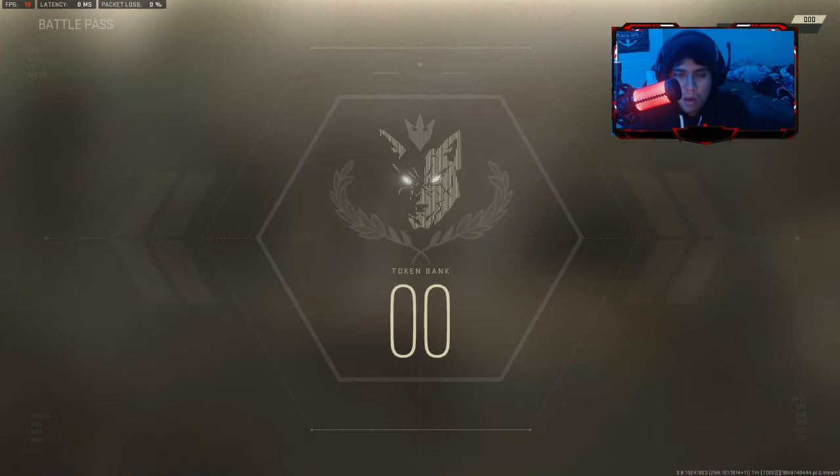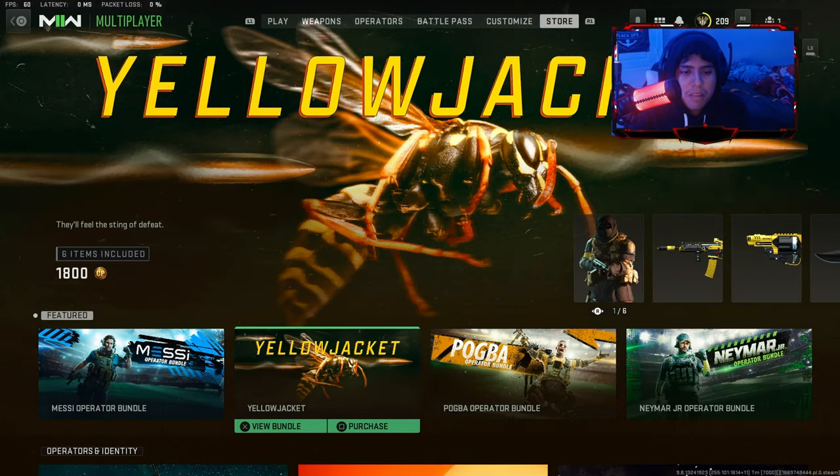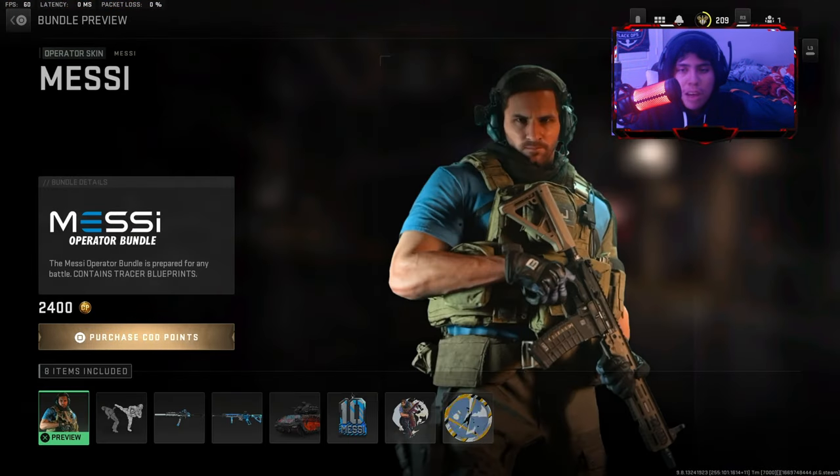I might be releasing this video tomorrow and I'll show you the Messi skin. If you want to buy the Messi skin, here it is — it costs like 1,900 CP or something. I have about 950 CP left — I spent some on tier skips, which was kind of a waste.